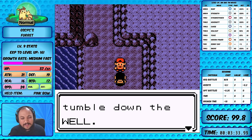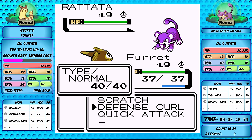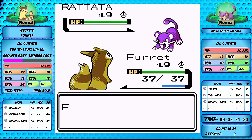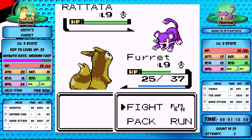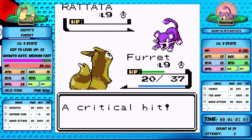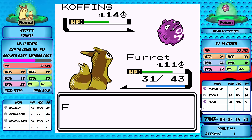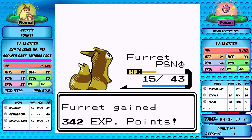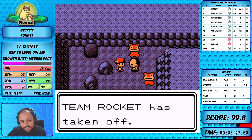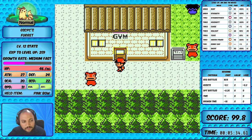We have access to interesting TMs here like Fury Cutter and Swift if we run into any walls. After telling Kurt about our ferret that likes to munch on nuts, we follow him into Slowpoke Well and beat up the Rockets. Quick Attack and Scratch have the same damage but Quick Attack guarantees we go first even when Rattatas use it. We knock them down easily - he gets a critical hit but then misses and it's an easy victory. Kurt heals us and we head straight to Bugsy's gym.